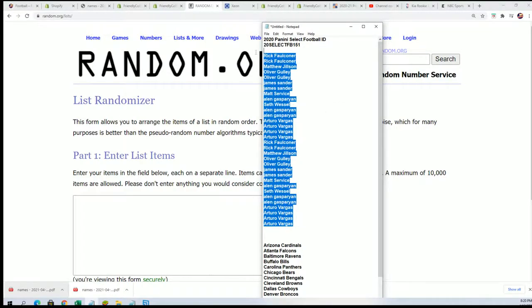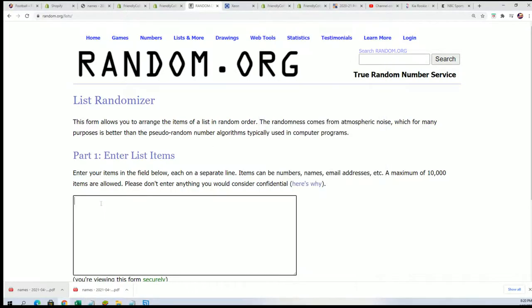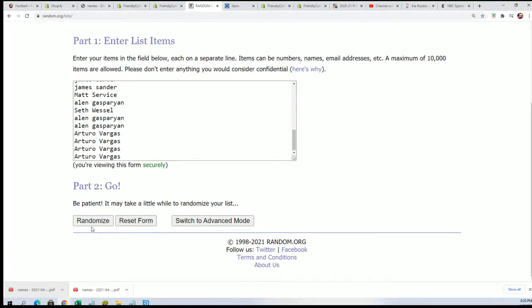So we're going to do some randoming to see who gets what team. Then we'll do some randoming to see which pack we open, seven times through for each list.